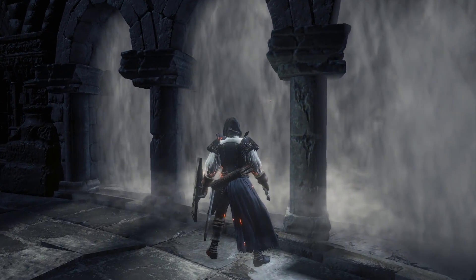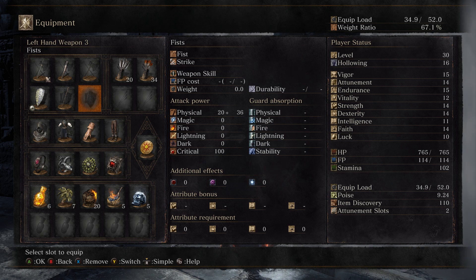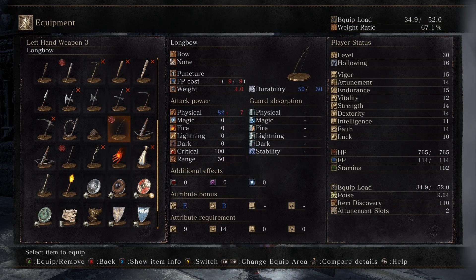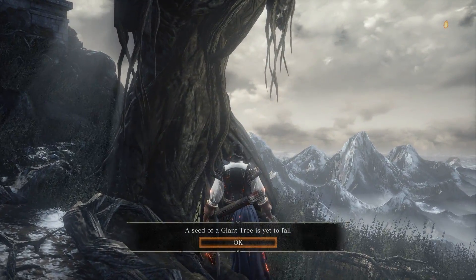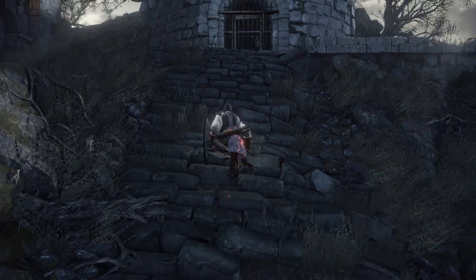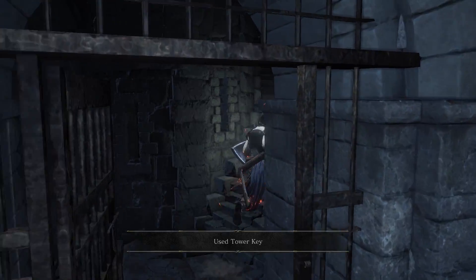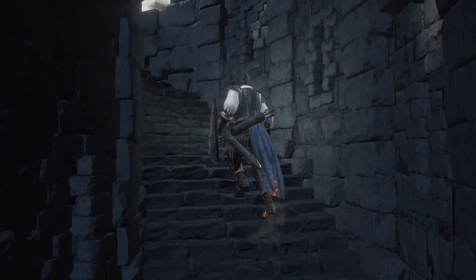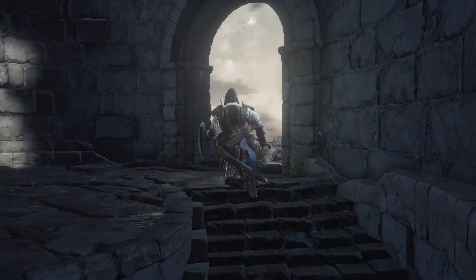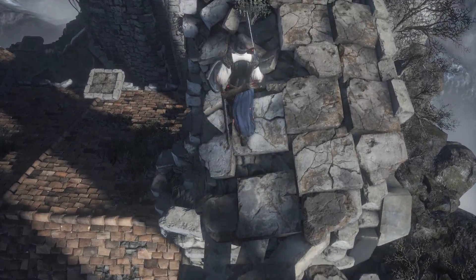Now that we have the Tower Key, we are finally going to head up into the tower at Firelink Shrine, because there are a few key pieces of loot to pick up. We're also going to stop by the Crows so we can trade in everything we have available. Once we get up to the Crows, we can kick that ladder down so we don't always have to run up this tower. Not too worried about fall damage here, so no need to cast Spook.